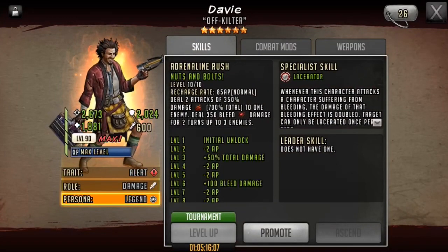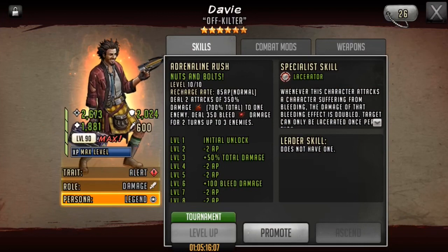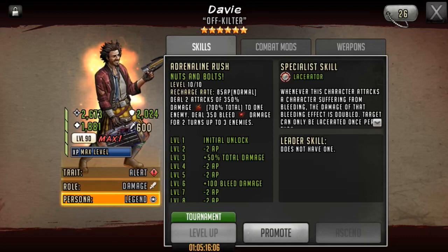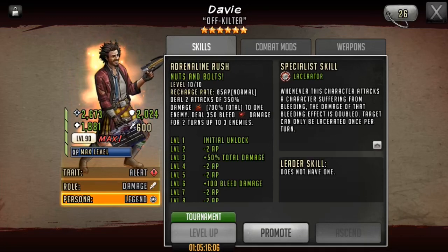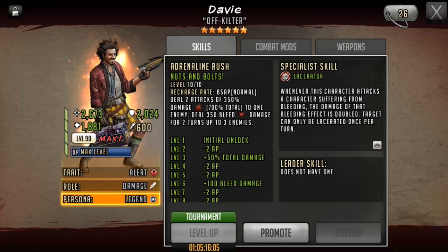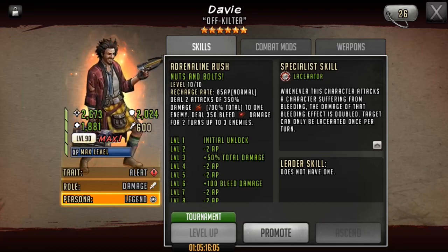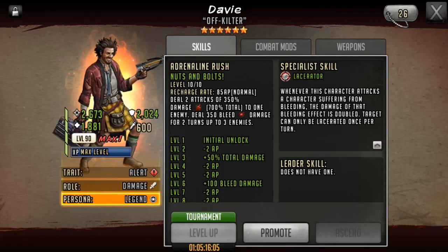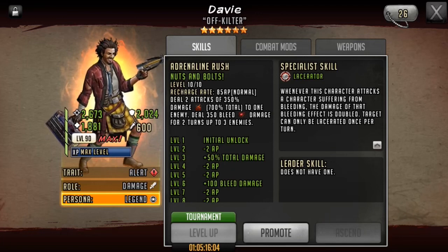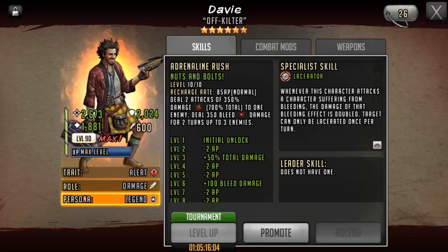Davey is in the 5-star tokens, and he's been a war wheel character before as well. His rush is quite slow at 85 AP, but he deals 2 attacks of 350% damage to 1 enemy and 350 bleed damage for 2 turns up to 3 enemies. I like his rush because it applies bleed to a variety of different enemies, and bleed can stack, so it gives you a lot of options if your goal is to bleed out the opponent.